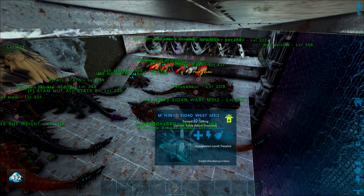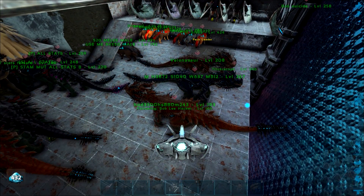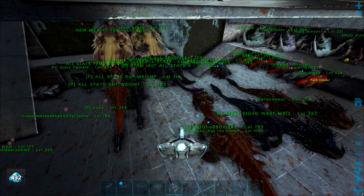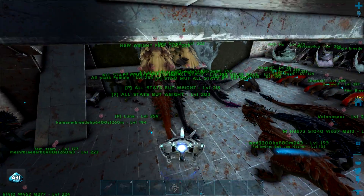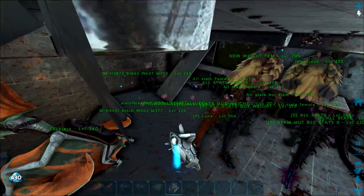Here we got 3,800 health and way better melee — so 312 melee — so they're looking pretty good. Stam is 637, 4,880. So yeah, our Velinas are really taking shape.